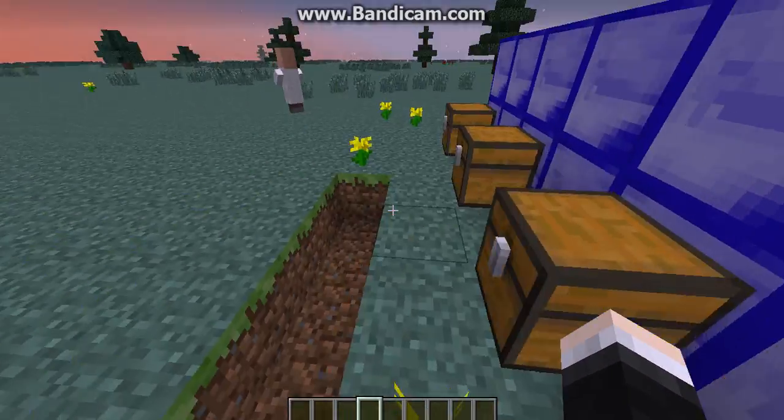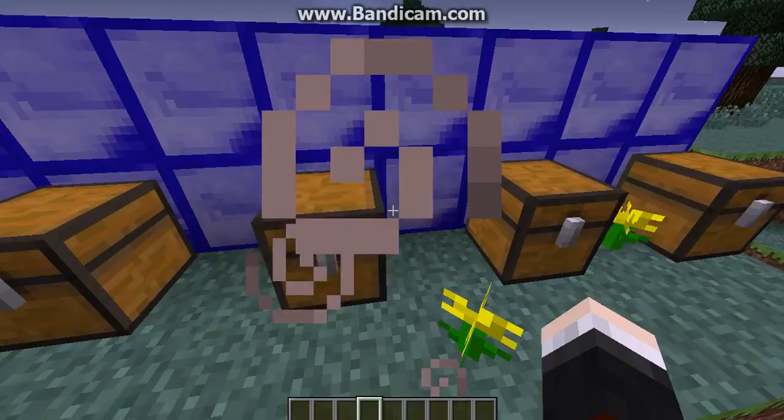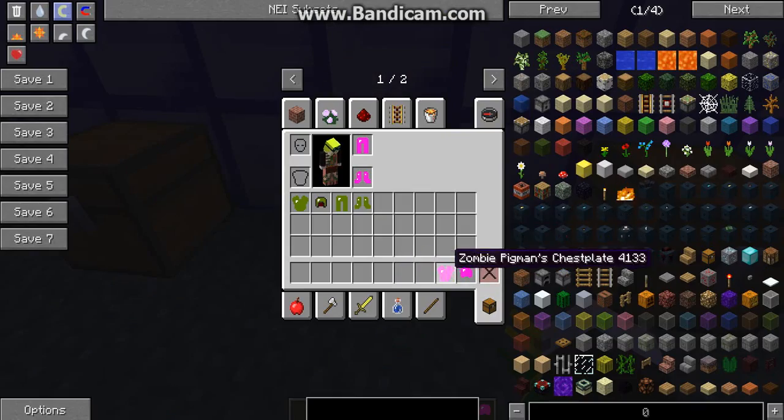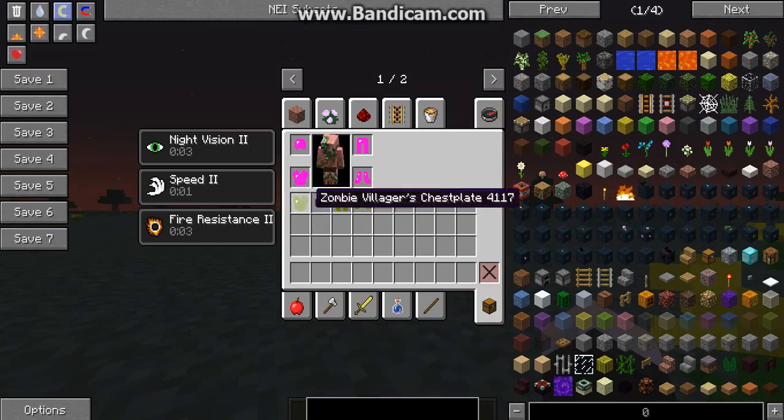Then we have the Zombie Villager armor that gives you — you can see here — it also mines really fast. You get speed and night vision. Turning this off and going to the Zombie Pigman armor. You look like a Zombie Pigman, you get speed, night vision, and fire resistance two.